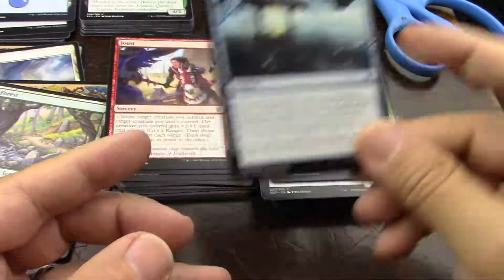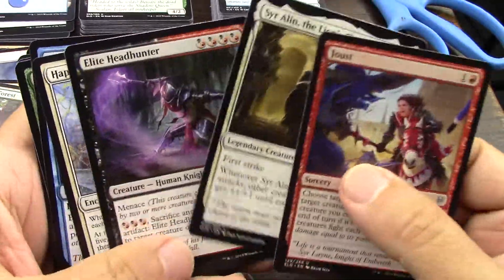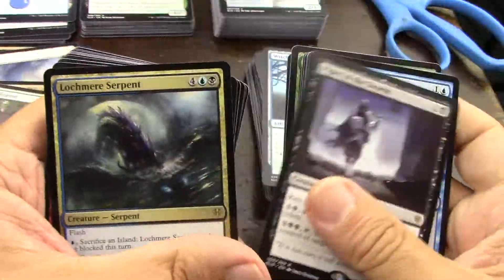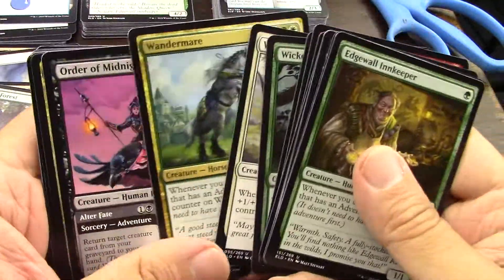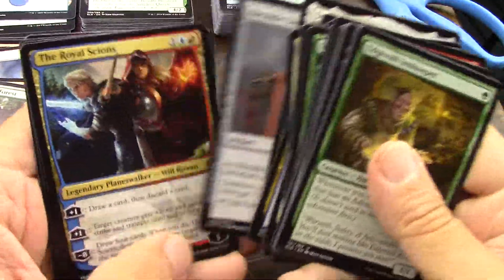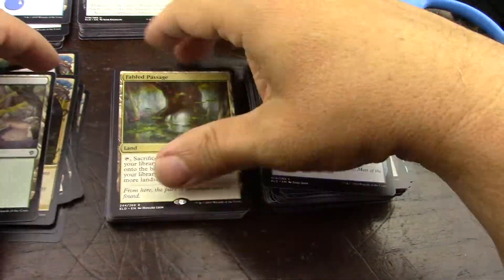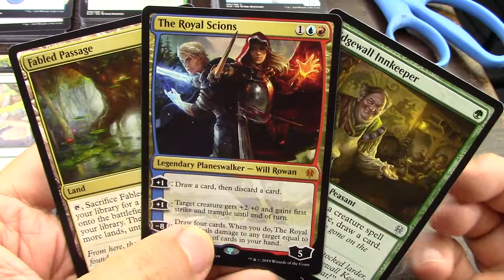All right, so that's it for these six packs. The highlight — I play this card in my mono-blue deck, it's good. Second one of that guy too. I would say the highlights from this selection, these six packs, are these three.